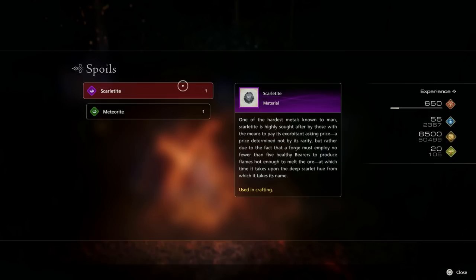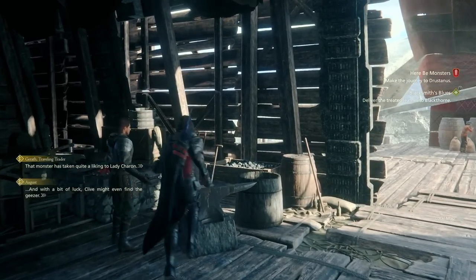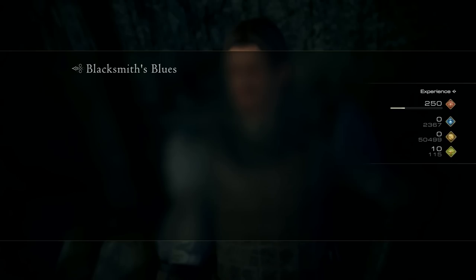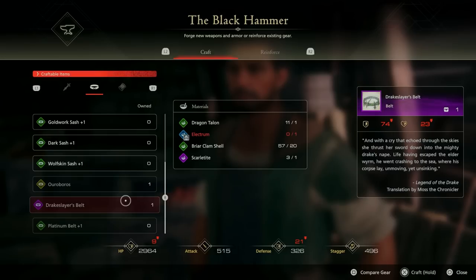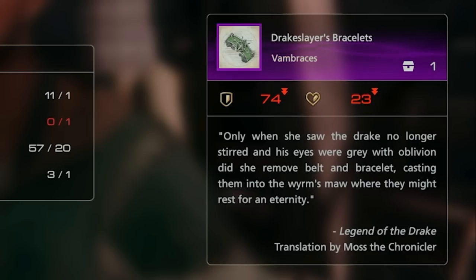The main important thing we're going to care about here is the drop called the Scarlet Tyde. This is going to be a rare material we're going to be using to craft the Drake Slayer equipment. Once you're done with this, the merchant will come out, you'll talk to the merchant, he'll give you something, then you make your way back to the hideaway and go to Blackthorn to complete this quest. You'll complete the Blacksmith Blues quest and the reward will be a Drake Slayer's Belt design draft. The Drake Slayer's Belt is going to give you 74 defense and 23 health, while the Drake Slayer's Bracelets also give you 74 defense and 23 health.